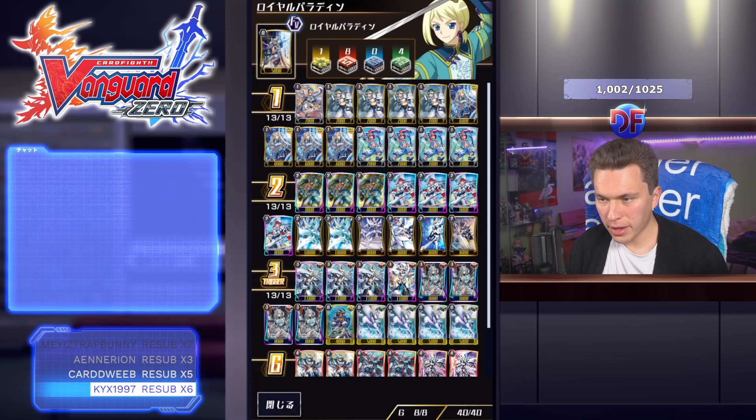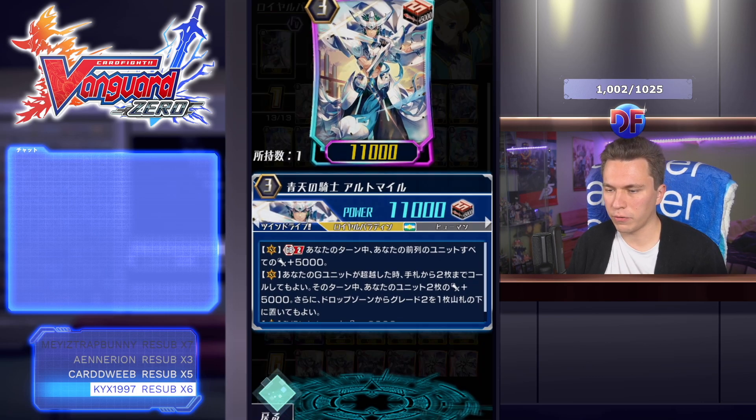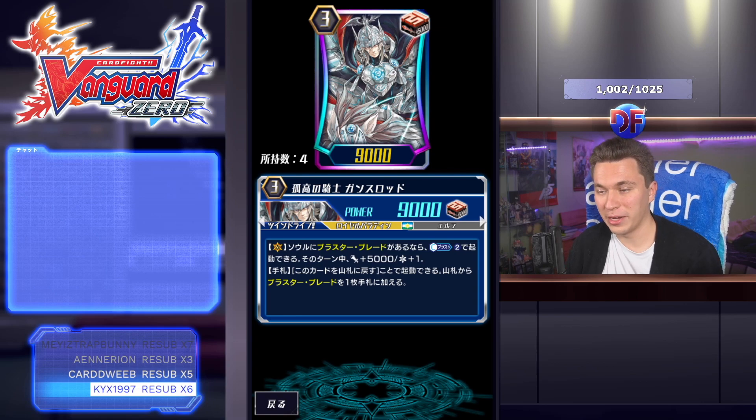The list is definitely going to be changing quite a bit going into the next set, but this is what I'm running with right now and I've had some pretty good results on ladder in testing. Of course Altmile is our main grade 3 — he's an old boss unit from set one that most of you are familiar with. The backup grade 3 is Gansalot, because if you're playing this pure there's not much else you'd really want to be playing as a backup.